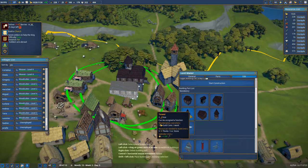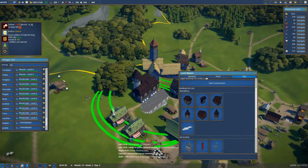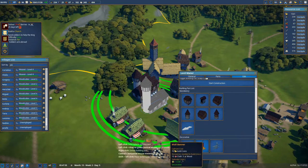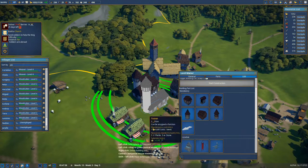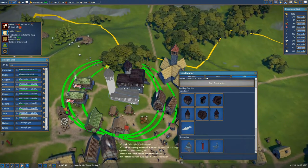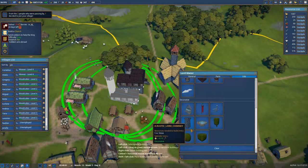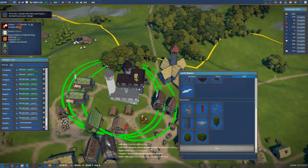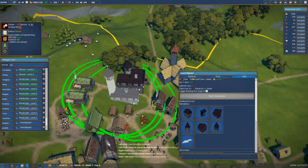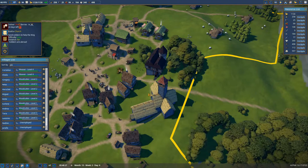Yeah, I think that's okay like that. We'll stick a nice little tower in behind it with a bit of a weather vane on top. What — I'm missing the door. Okay, killed it.